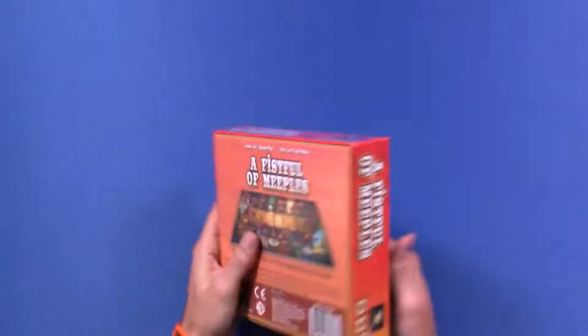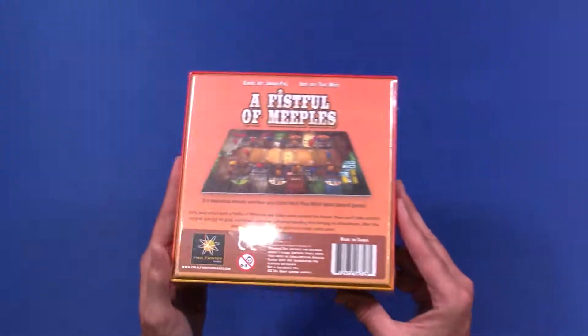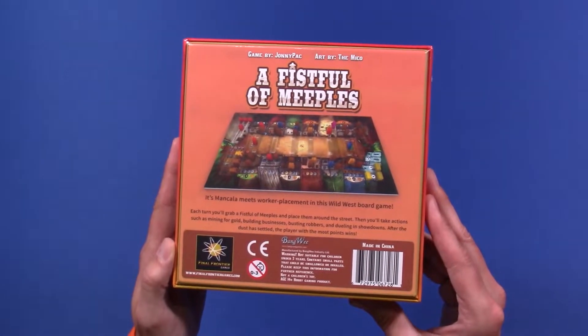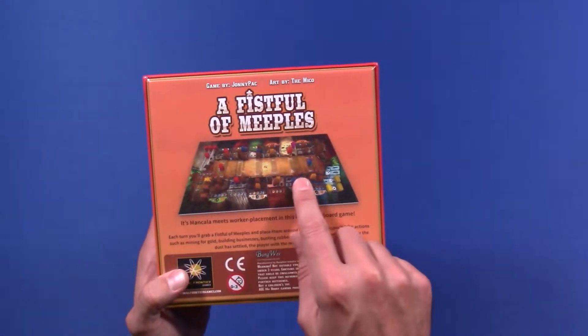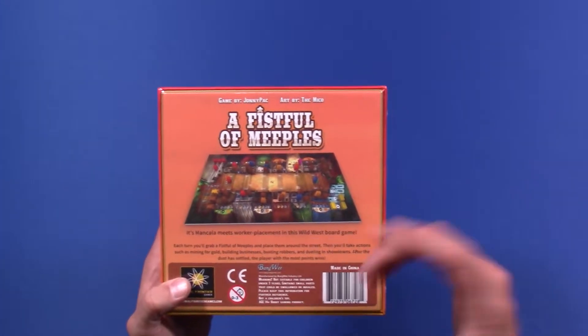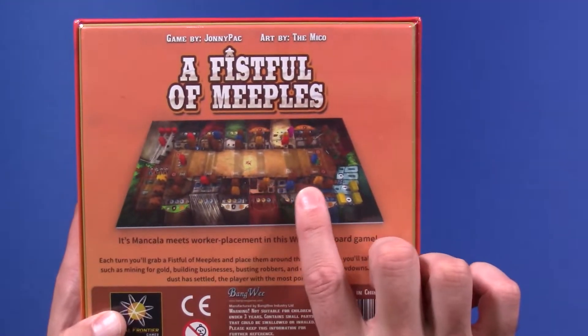This is Final Frontier Games. This actually came with — well, I actually purchased it separately alongside my Kickstarter copy of Coloma. It's a 2-4 player Mancala-style worker placement where you're picking up your workers and instead of only activating the last one or the place you pick them up from, you activate each space that you drop them off on.